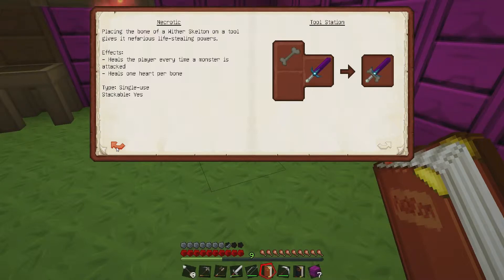Placing the bone of a wither skeleton on a tool gives it nefarious life-stealing powers — heals the player every time a monster is attacked, heals one heart per bone. Single use. What, jeez, okay.